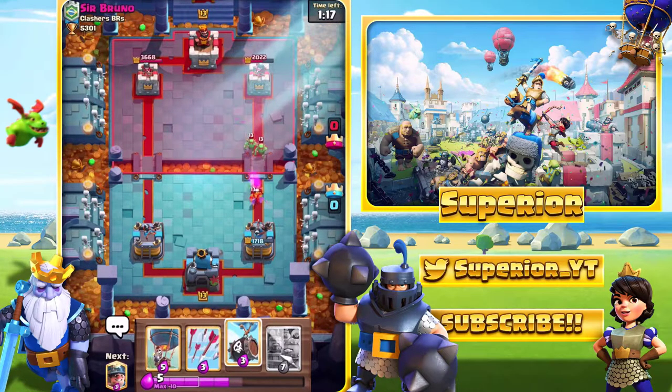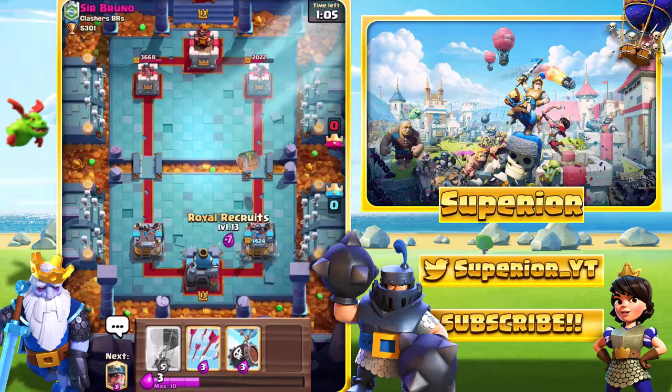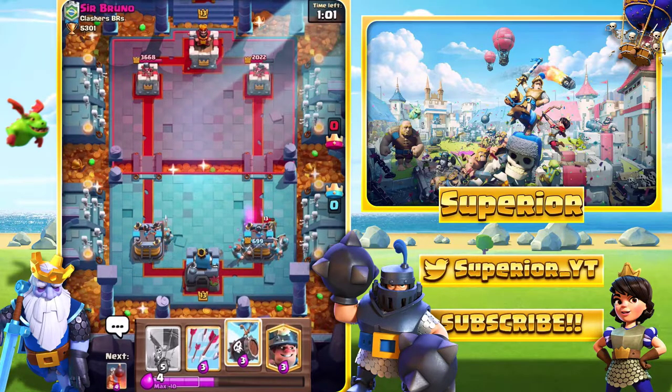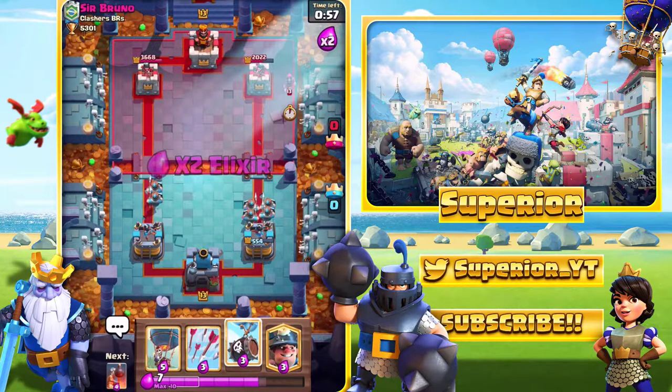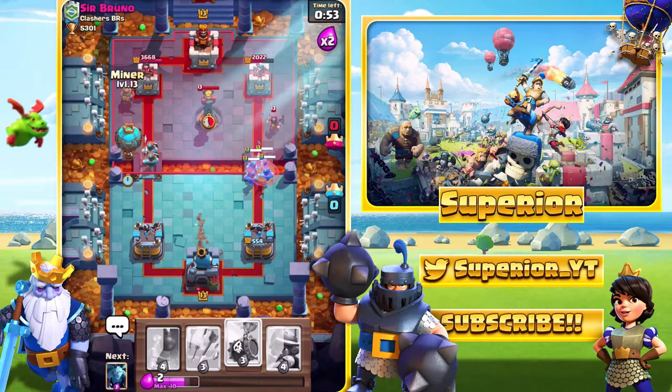So what we need to do now is try how I believe this deck is played. We'll go with the Royal Recruits right here — pretty strange deployment, I know. And then what we'll do next is I do expect to see the Wizard. Whichever side does not have the Wizard is going to get mined and ballooned.